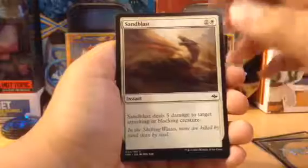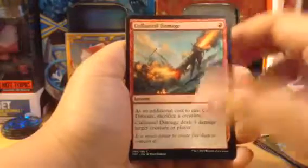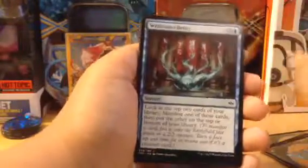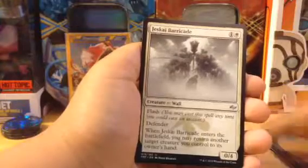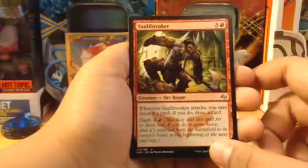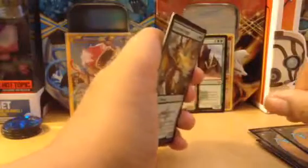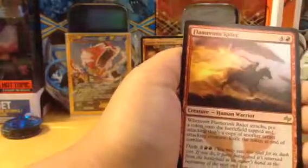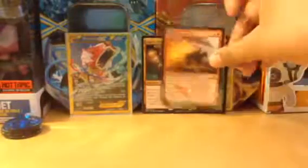Sandblast is pretty good — deals five damage. Sage's Reverie, her again. It's a wall — Faultbreaker. Oh, that's what that guy is — Orc Rogue. Destructor Dragon! And we have Flamewake Phoenix, Human Warrior, Blossoming Sands, and nothing else. Put this one in the back.